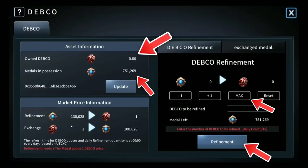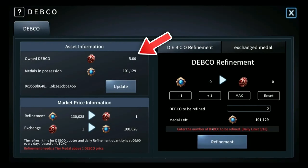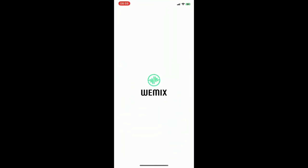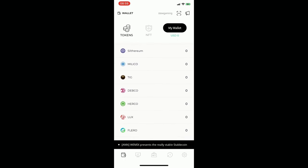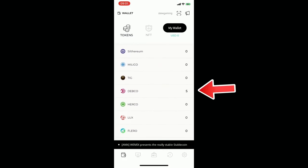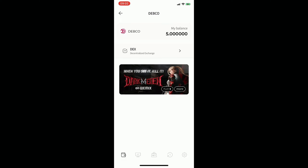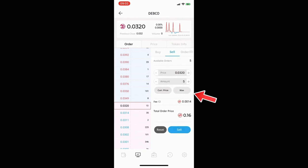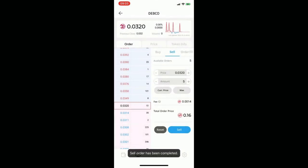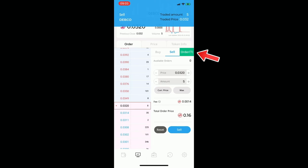Alright fellas, I forgot to tell you guys about one of the coolest things to do in this game, which is actually make money. You click on that little Debco tab at the bottom — it'll take you to this screen right here — and then you can use all of your metals to trade for Debco coins, which you can then convert into real cash. You've got to download this little WeMix app and get it on your phone — this is the currency wallet. There are a few steps and you've got to enter your password a few times, but after you do it once or twice you'll be a pro.